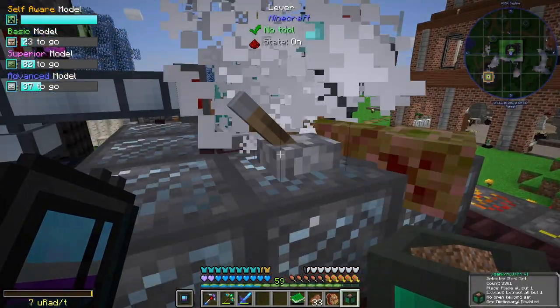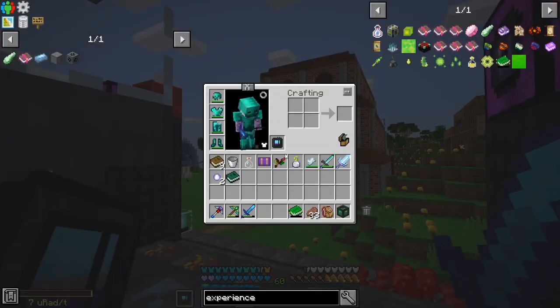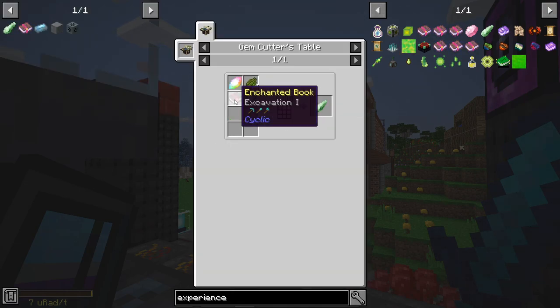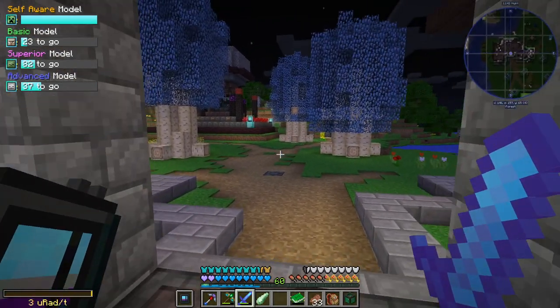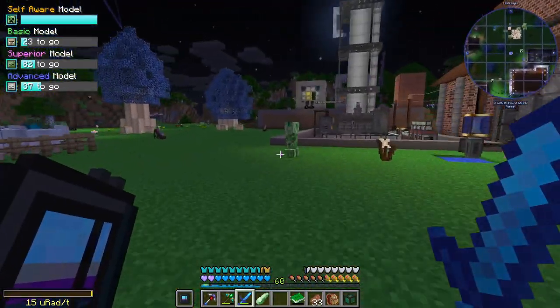I've just been looking in here for something that boosts experience - increases the amount of experience picked up in experience globes, consumes books in your inventory to recharge. And I'm going to assume it's any book. We've probably got most of this. So I'm hoping the charge from this can also be fixed in our organic infuser thing.